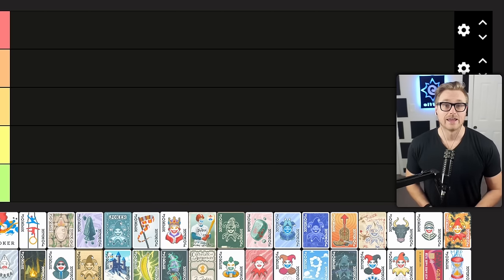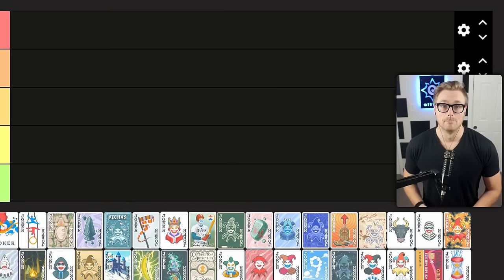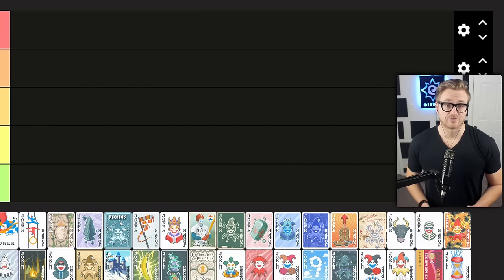Before we begin, I want to set a little bit of context: this is based on strategies involving completing gold stake runs, not getting giga high scores on lower stakes, but simply finishing ante eight on the hardest difficulty. As far as my expertise, I have completed gold stake on all 15 decks and have done so numerous times on several of them. For me, the most effective strategy is building around easily attainable and repeatable hands. Things like high card and pair, while not as flashy, can keep you on pace with the high scaling stakes at harder difficulties. So there may be a little bit of bias towards that, but these are the Jokers I find most effective for completing gold stake runs.